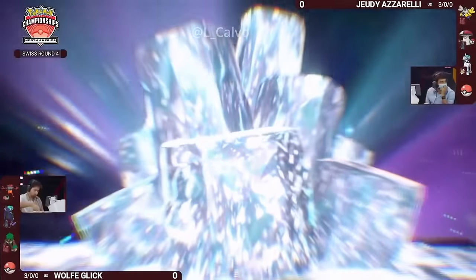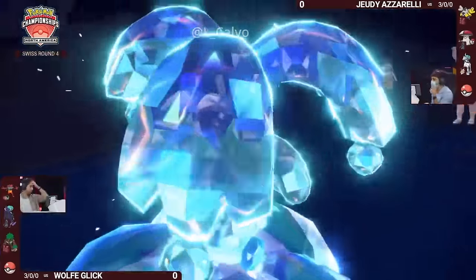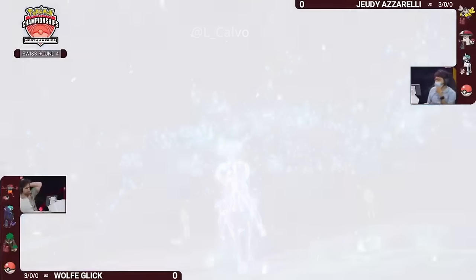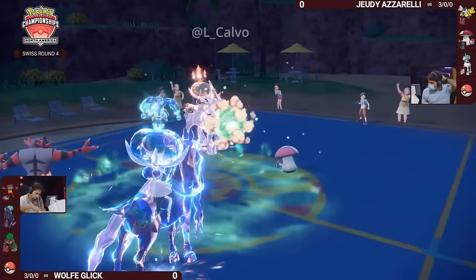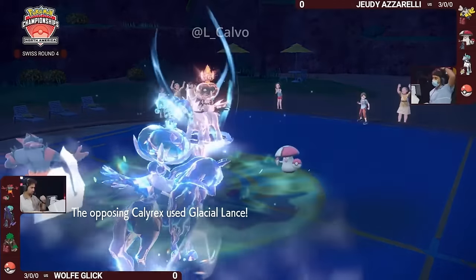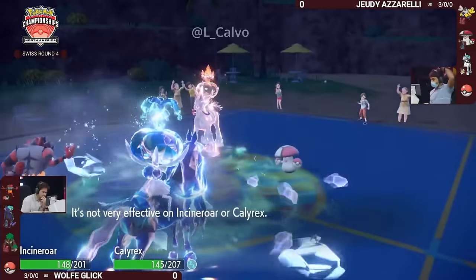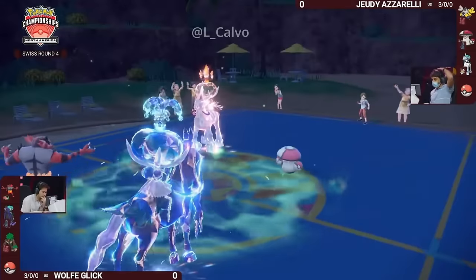That's a really cool tech on Shadow Rider teams that maybe struggle with the Ice Rider Calyrex on the other side of the field, because it has that very strong Glacial Lance. But being resisted, you're taking much less damage and buying yourself even more time to stick around while Trick Room is up. That Pollen Puff — that Tera Water Calyrex is able to heal off so much of the damage it took from the Astral Barrage earlier.